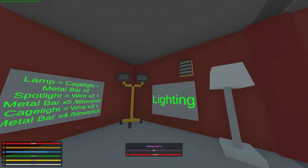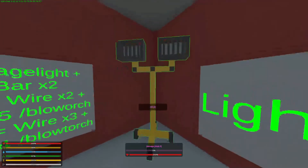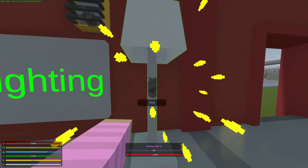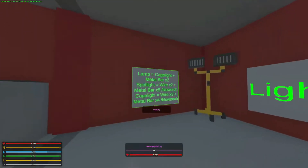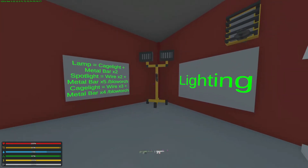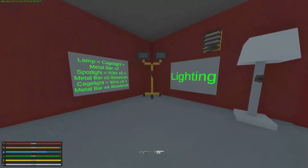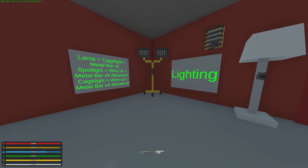The next thing we have is lighting. We have the lamp over here, the cage lamp over here, and the spotlight over here. To craft a lamp, you require one cage light and two metal bars. A spotlight requires two wires, five metal bars, and a blowtorch. The cage light requires three wires, four metal bars, and a blowtorch.